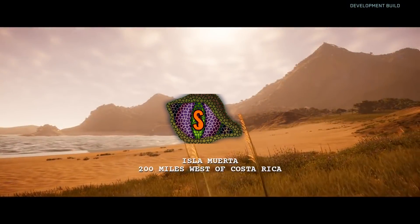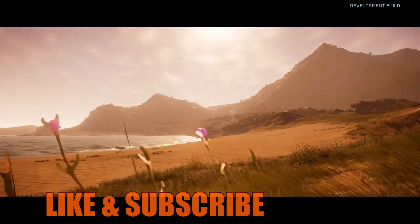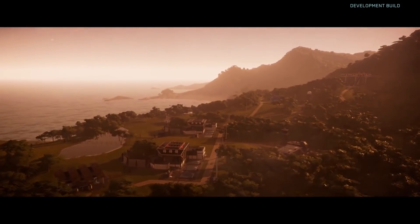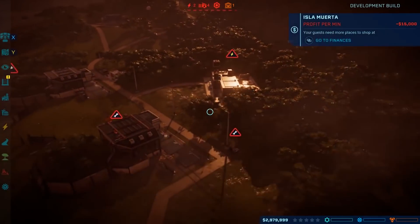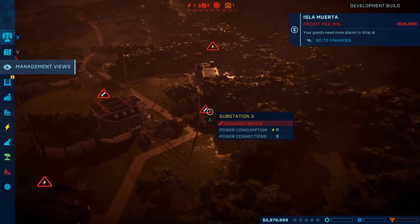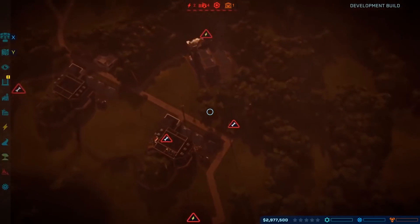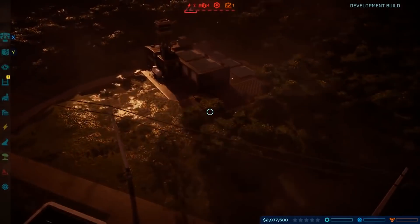My name is Sean and welcome back to another Jurassic World Evolution video. IGN just released another piece of brand new gameplay and it is awesome. It is just a really beautiful island — the day and night cycle of Isla Muerta is just great. The way the lighting is, the way the sun hits the buildings — it's a very good lighting scheme.